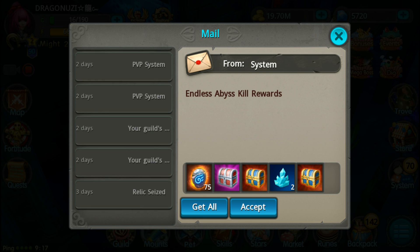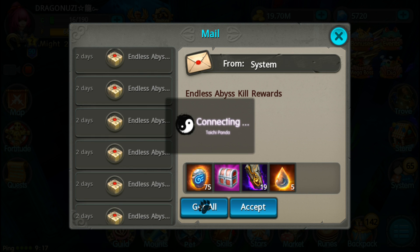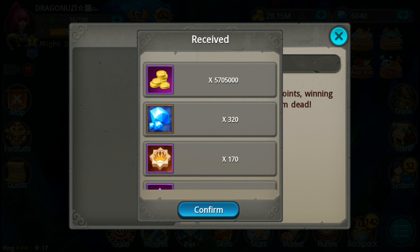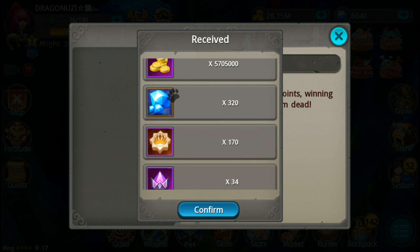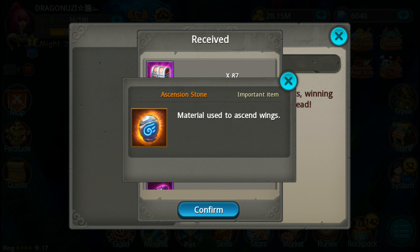Level 2 Starstorm chests. I did a lot of endless beast runs for my rings. Almost enough for ascension level 10. 320 diamonds from Battle Royale, that's good. Almost 7,000 ascension stones, nice.